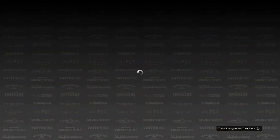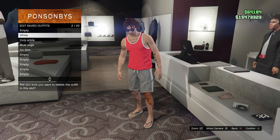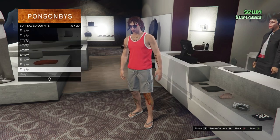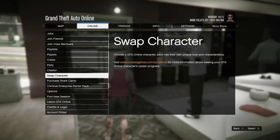So for the second clothing glitch, I'm going to show you how you can get a galaxy top. To start, come over to any clothing store and equip the outfit that you don't want to lose. Then you're going to want to delete all of your saved outfits, as this is going to be the transfer glitch. Once you've deleted all of your outfits, open up your pause menu, go to online and choose swap character.